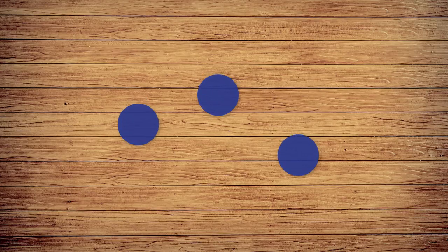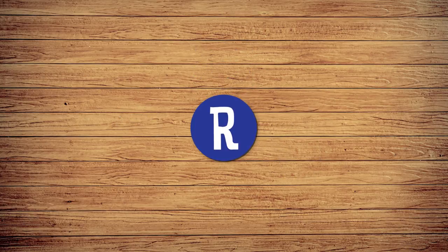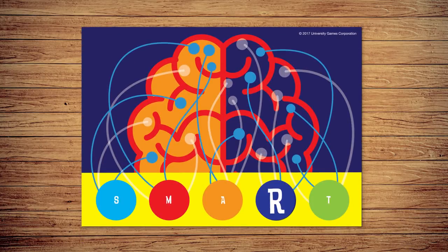When you collect 3 scoring chips for the same subject, you may immediately exchange them for the Smart Token of that subject and place it onto your brain board.